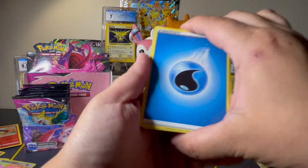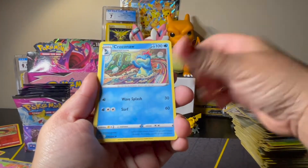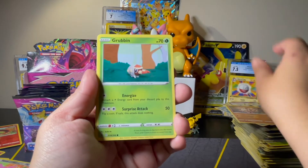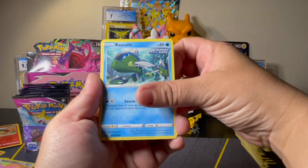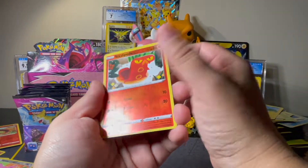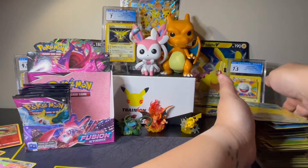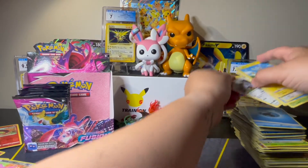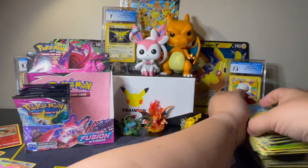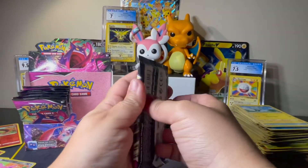We've got Water, Dubwool, Excadrill, Croconaw, Mankey, Grubbin, Basculin, Buneary, Shinx, Sizzlipede Reverse, and a Non-Holo Rare Oricorio. Wow, come on Fusion Strike. This box is pretty much the complete opposite of my last Brilliant Stars box.